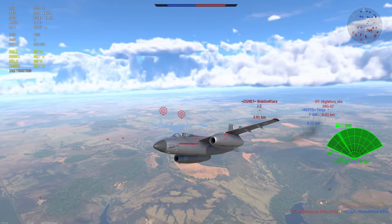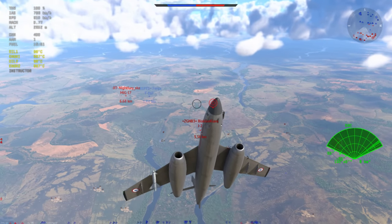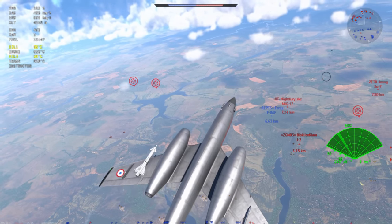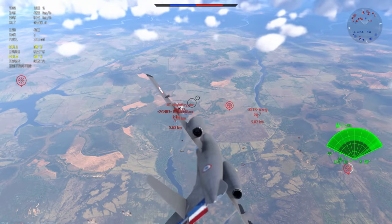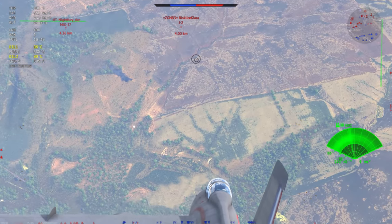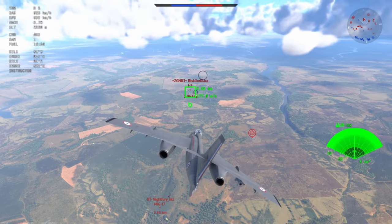We have the J2 here coming in again behind us, and I've built up a lot of speed in that dive so I'm going to be able to get away from him. But if this was a regular horizontal pursuit I think the J2 would come in and win every single time. You have to be really careful of who you choose to engage and when you choose to engage, because the Vautour is an all-or-nothing type plane. This puts me a fair distance away from my friendly F-86, and if he dies I pretty much lose all opportunities to get further kills.